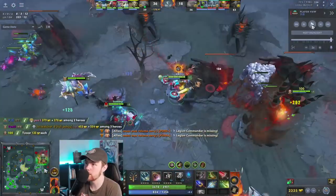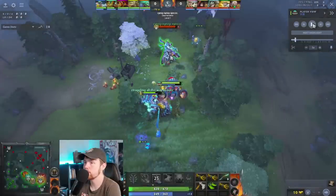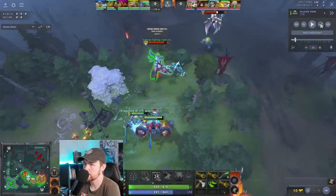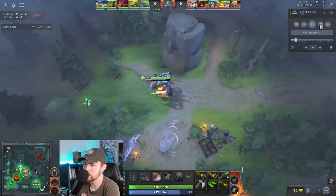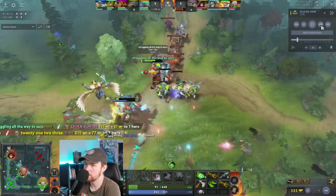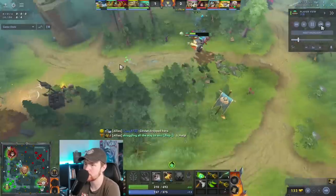We're going to take a look at another game and see how his playstyle differs when he goes Crystalis first — what is happening in the game that makes him want to go Crystalis first instead of Aghs. In this game, the lane is basically the exact same thing. He skilled Rocket first because he thought they were going to get First Blood; it didn't shake out. If they didn't think they were going to get that kill, he would have gotten Flat Cannon first. But this lane is a bit harder for him than it was last time.